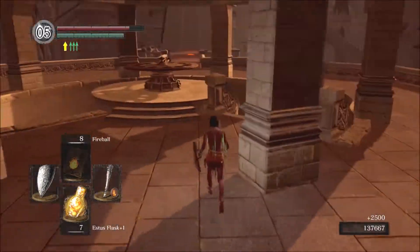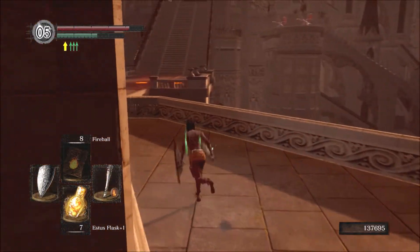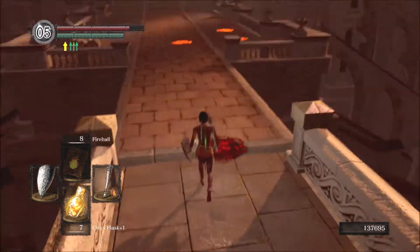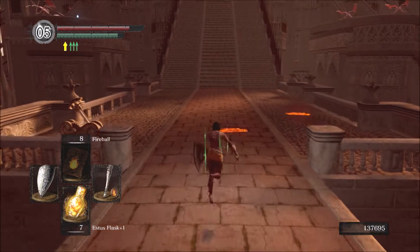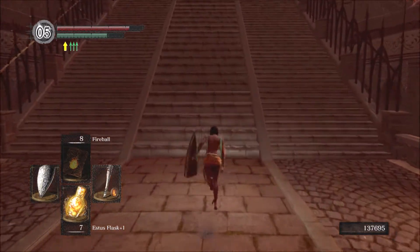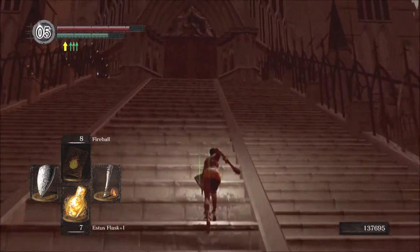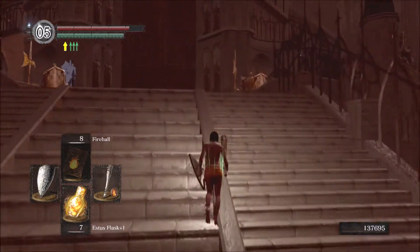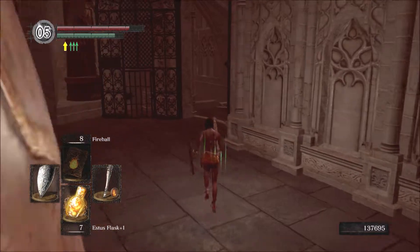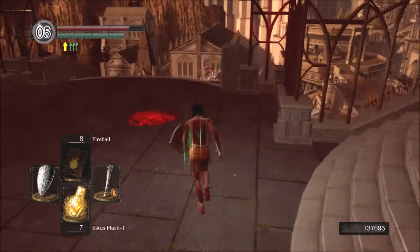Time for the infamous Anor Londo archers. This is one of those sections that everyone talks about how miserable it was on their first playthrough. But in fact, in my opinion, it's not the archers themselves that are the problem — by which I mean when you are only facing the two. It's more about the part with the demons right before that, where the archers can already hit you while you also have to avoid the demons that can shoot you in the back or knock you off the ledge. It is simply a bit RNG heavy. As you will see, I am not going to get shot in the back, but that's merely me getting lucky.